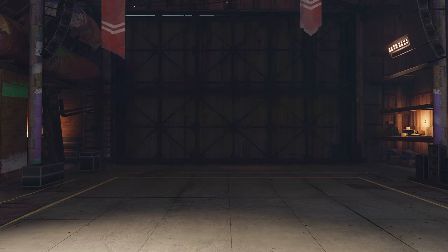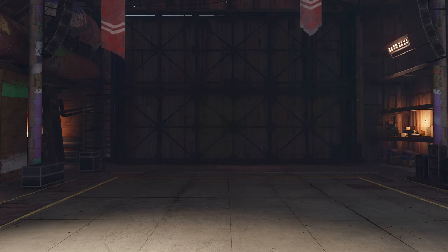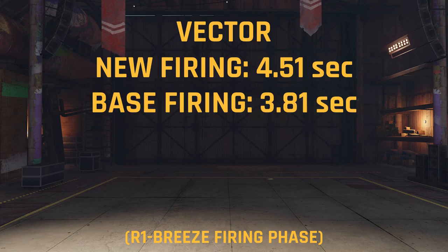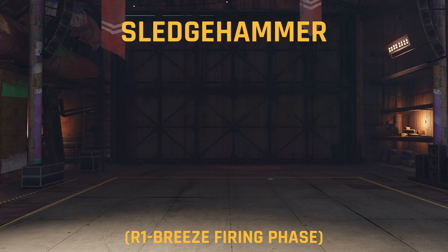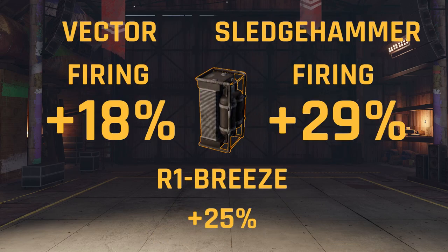Now you might still be wondering if this module actually gives each weapon a 25% increase to their firing phase. The results may surprise you. For the Vector, taking the new firing phase value and subtracting it from the original, then dividing back into the original and multiplying by 100, actually gives us an increase of 18% instead of 25. For the Sledgehammer, using the same process, we get a firing phase increase of 29%. Even though these numbers are different from what the stats say, everything is relative in this game, so I wouldn't stress too much about these discrepancies.